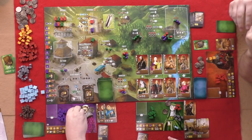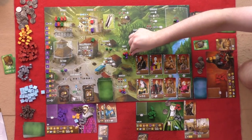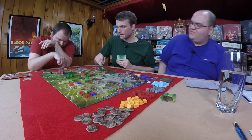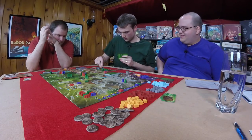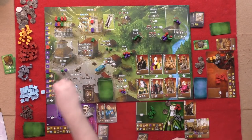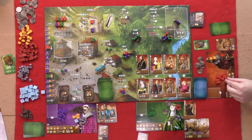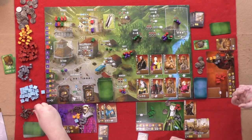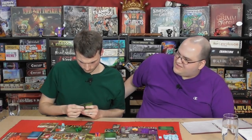Dee gets two wood from the forest. Graham gets three wood. Caroline gets three wood — wood is a valued commodity today. Dee would like four wood. Everyone's collecting wood. Who's your favorite celebrity with the word 'Wood' in their name? Elijah Wood, Ed Wood, Wood Harris from The Wire, Woody Harrelson — probably the best answer.